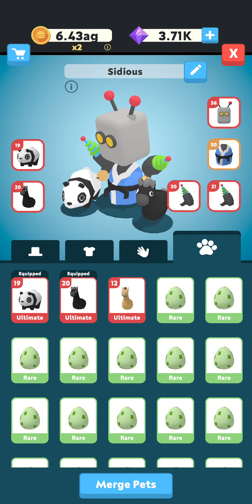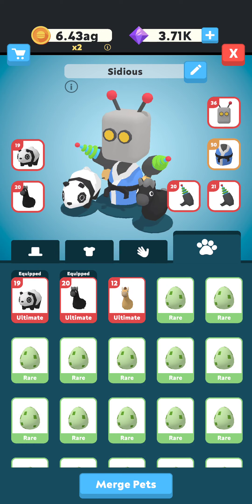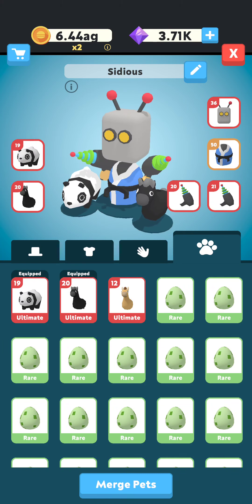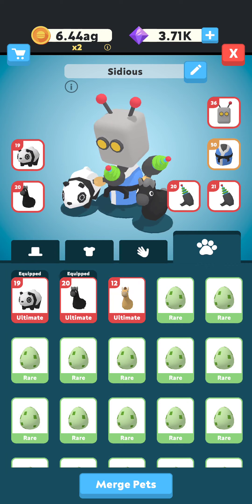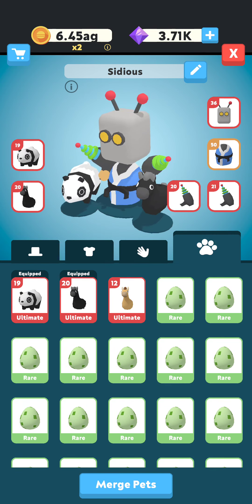Hi everyone. Today I want to show you what the meta gears and pets are in the game Adventure. I've been playing this game for a while and as you can see, this is my current gear, which is considered to be one of the meta gears. There are two meta gears agreed upon by most people, and I'm going to go over both of them, plus a third one that in my opinion is the closest third meta. Let's get started.